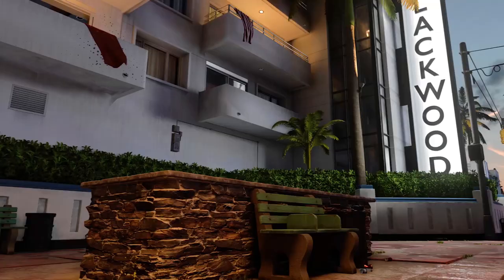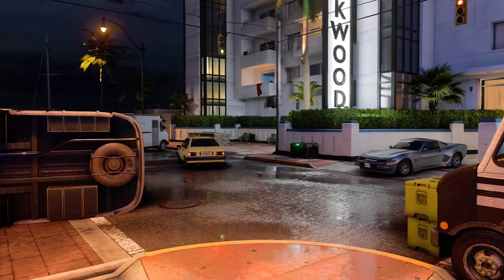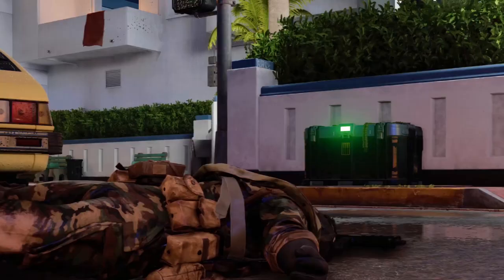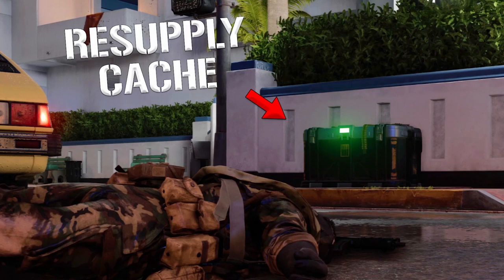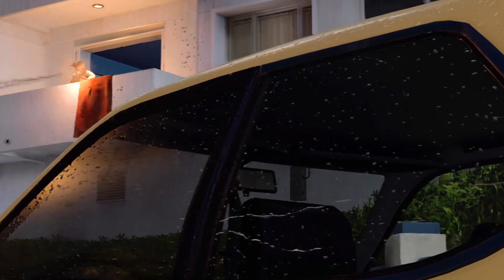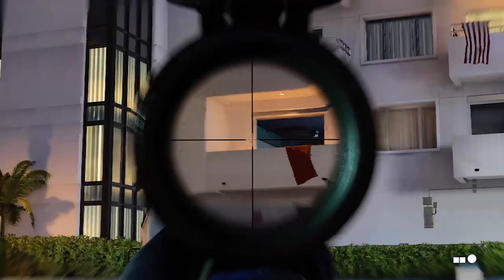Like most Call of Duty maps, there's a small area in the direct center that I like to call the Death Arena. This is where you go if you want to die. But this time there's a resupply cache in the middle. GG, Treyarch. Above it is an overhang where people like to camp and watch over the entire map. Except when you're looking at them.